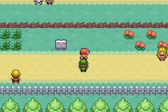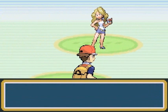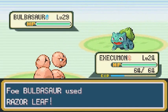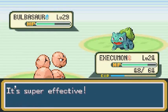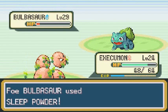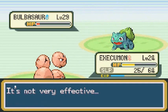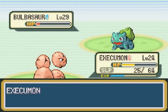Hopefully this next trainer has some better Pokemon. Beauty Olivia is coming out with a Bulbasaur — I have a feeling they're gonna put me to sleep too. Going with Confusion — nope, they're going with Razor Leaf. Not very effective. It's still a Poison type Pokemon and it takes a nice chunk of HP. Going again with Confusion. Execumon has fallen asleep — how many times in this game?! You are horrible!